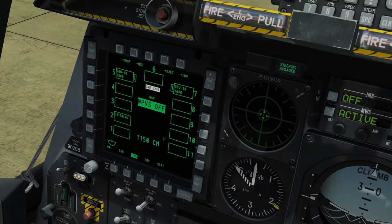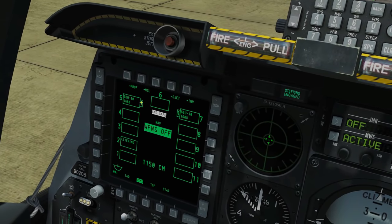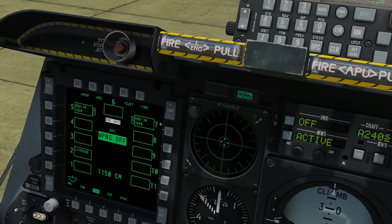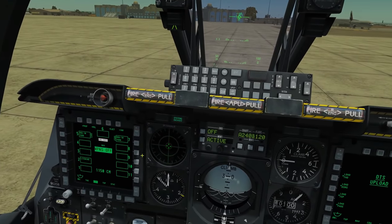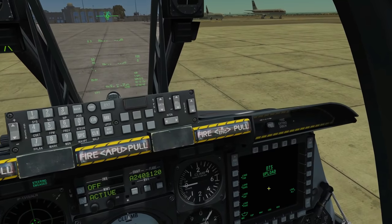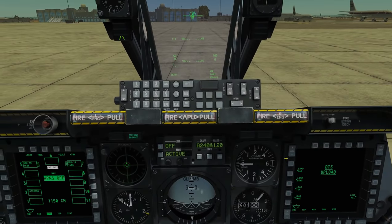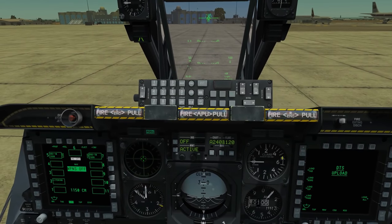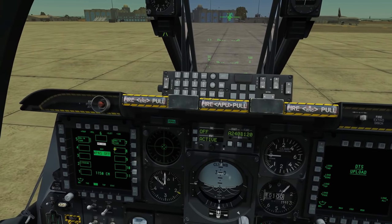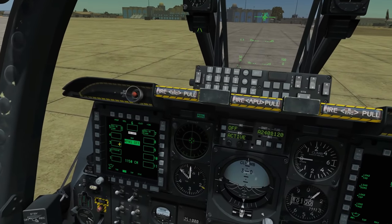Now we can click DSMS and we have our updated loadout. We've got a GBU-10 there with a laser code of 1688. Note the laser code — we have to ensure that our laser code on these bombs matches the laser we're going to be designating from our targeting pod. We also have to ensure we're using a unique code so that no one else in the combat theater is using it, otherwise our bomb may track someone else's laser by accident.